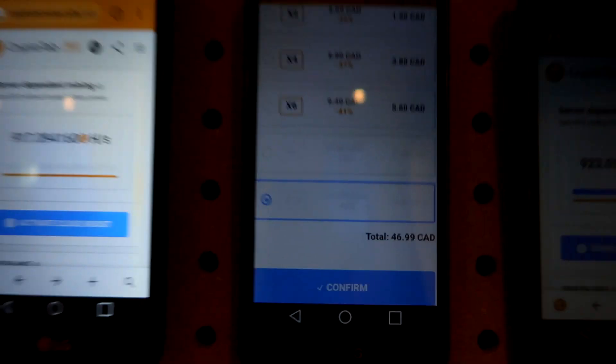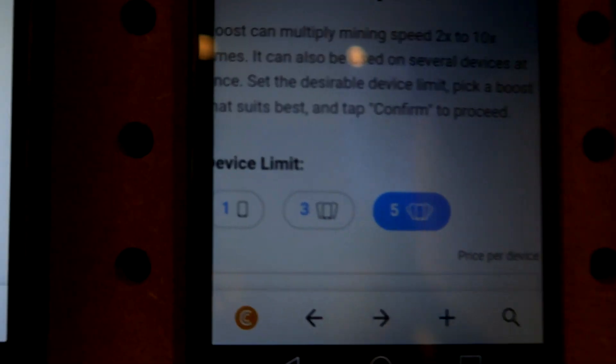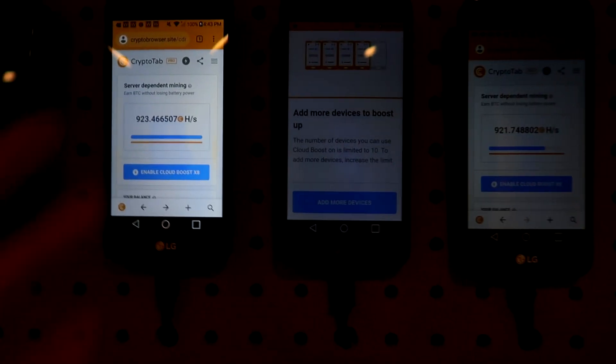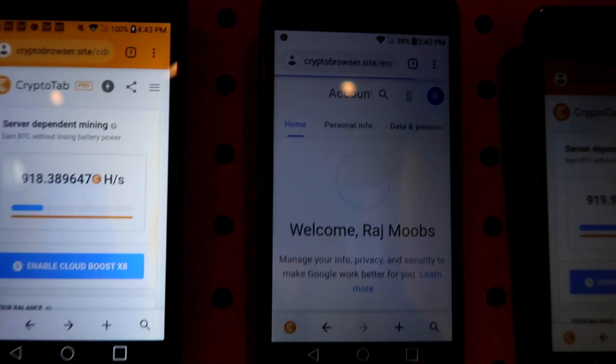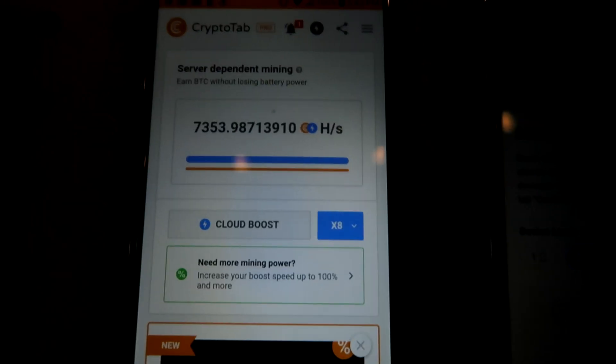These five phones right here I actually had to settle for eight times boost, but now eight times boost is no longer available. So I believe you guys can only buy one of each booster pack per IP. Basically, I can no longer buy eight times or ten times for five devices — there's a five device limit right there. But if we go over to a three device limit, technically I could just create another account with three devices and we are allowed to get a ten times boost. So I guess there kind of is a device limit on CryptoTab.